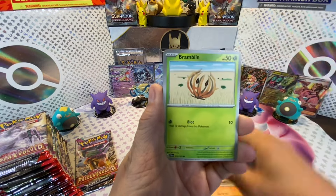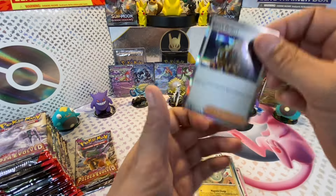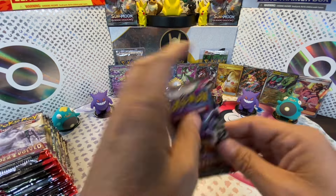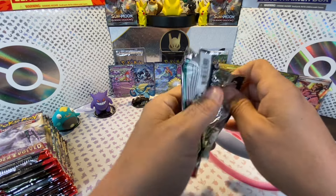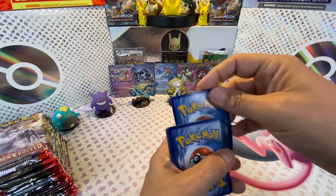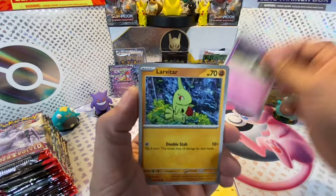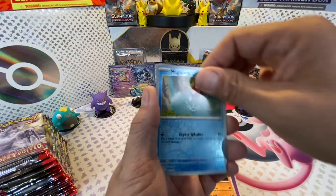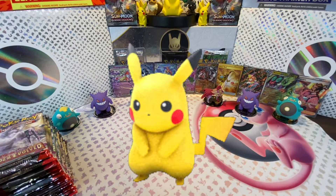Slakoth, Wattrel, Flickercore, Bramblin, Pawmot, Gothgerita, Honchkrow, Bramblin, Magnemite, and Boss's Orders again - we got another Boss's Orders! I was about to do these packs yesterday and I said, 'It's Paldea Evolved, I never get anything good in Paldea Evolved, I'll just do it tomorrow.' Wow, was I missing out. That was amazing!